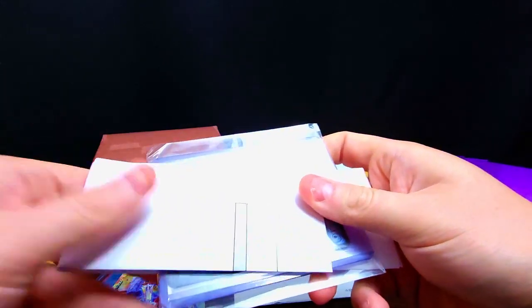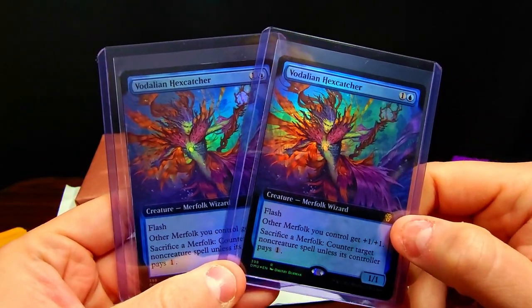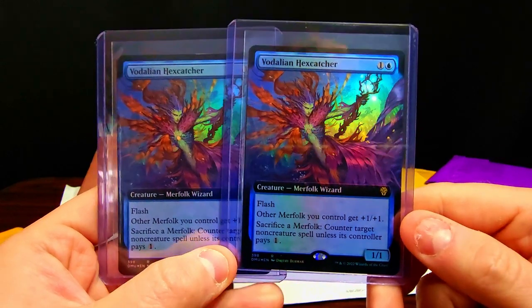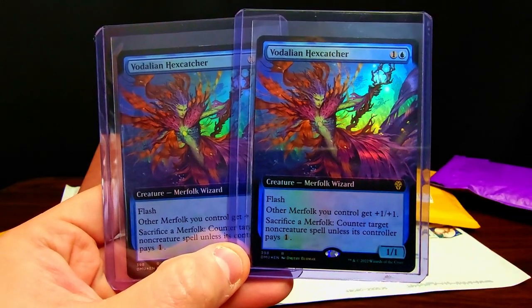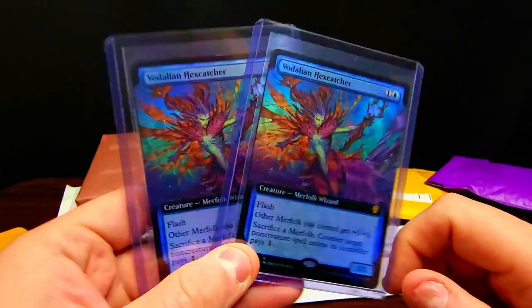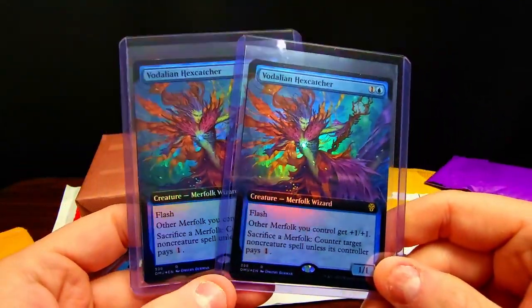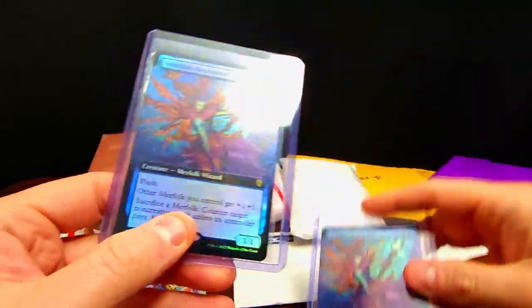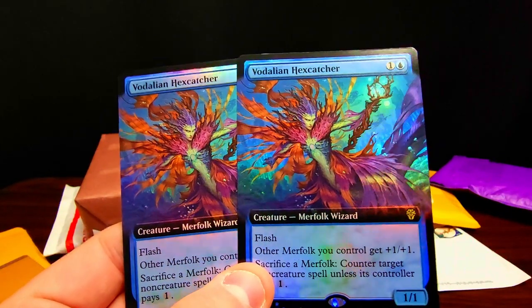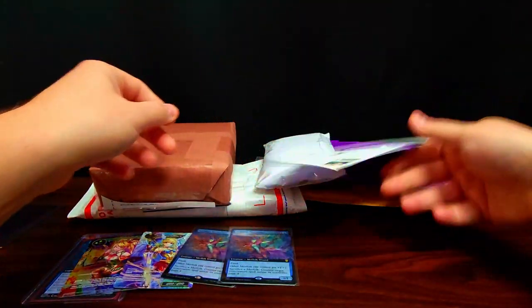More Magic cards! We've got a nice full playset of the Vodalian Hex Catcher — another new Merfolk Wizard from the Dominaria United set. Really really dope — it's a flash Merfolk 1/1 and it's a lord, so it gives all my other Merfolk +1/+1. It also has the ability to sacrifice a Merfolk to counter a non-creature spell unless they pay an extra one. Beautiful card — I got the nice borderless foils, a full playset. Amazing artwork, can't wait to play with these guys.